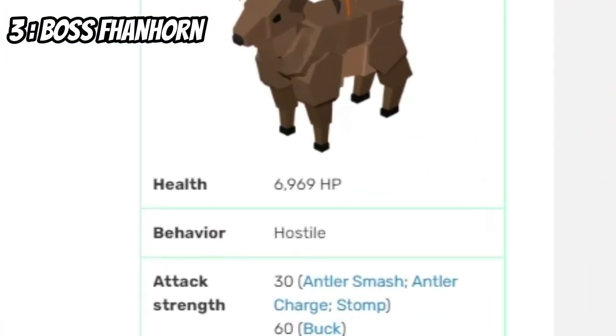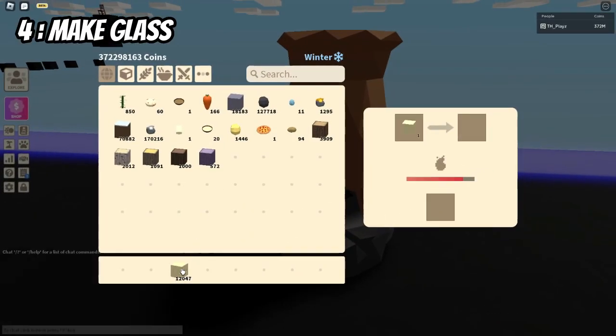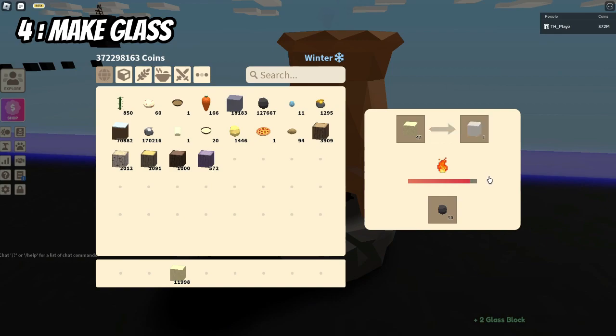Did you know that the boss Banhorn's health is set to 6,969 health? So funny, devs. Did you know that if you put sand in a furnace, it will make glass, but it's a way cheaper way, but a lot more time consuming.